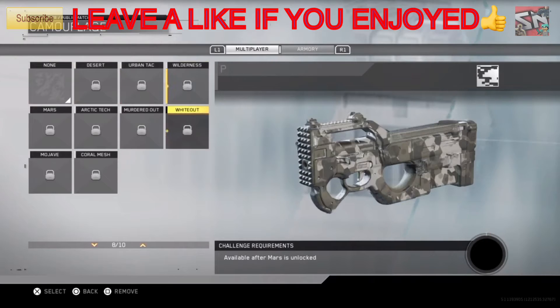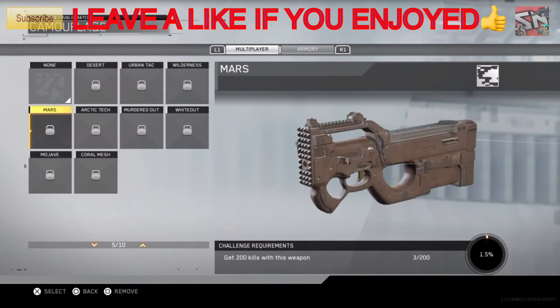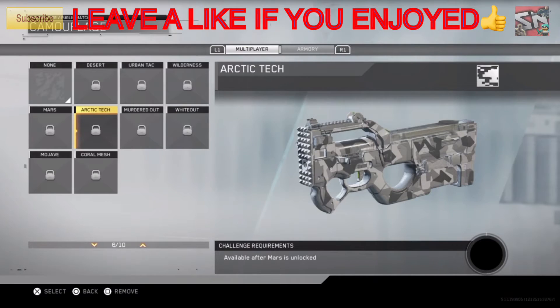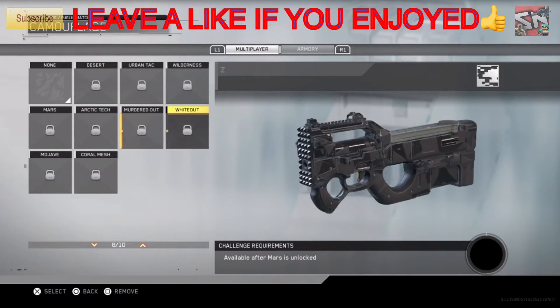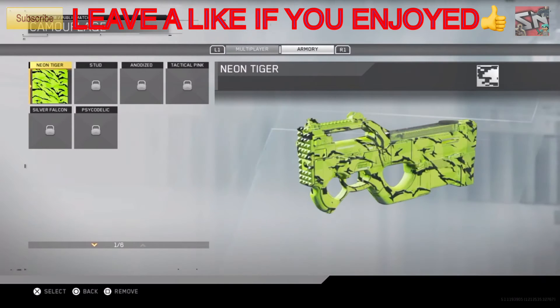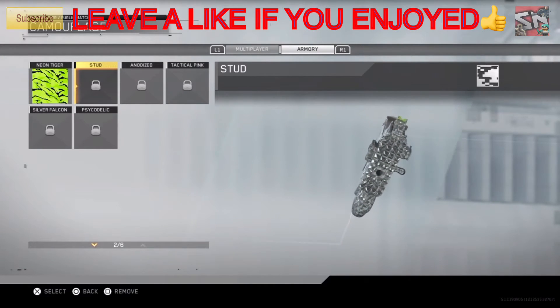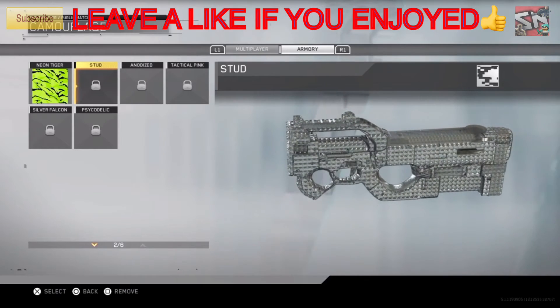That's all the camos that are in Call of Duty Infinite Warfare. Again, there's Desert, Urban Tech, Wilderness, Mars, Arctic Tech, Murdered Out, Whiteout, and a lot more — there's a lot of camos, and it's gonna be great. This right here is better than Diamond and Royalty and Dark Matter combined, in my opinion. This is just great.